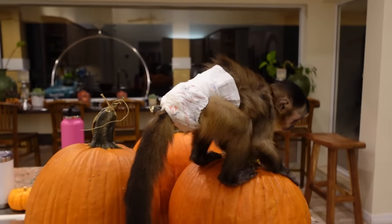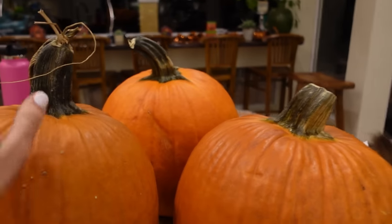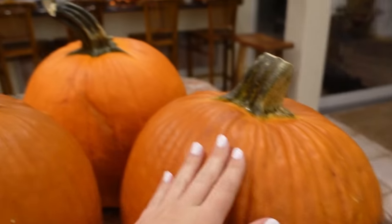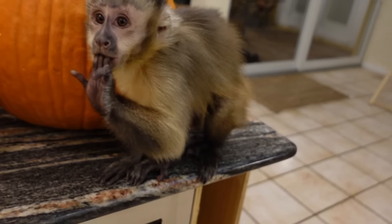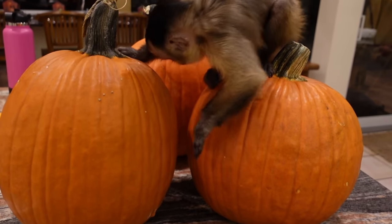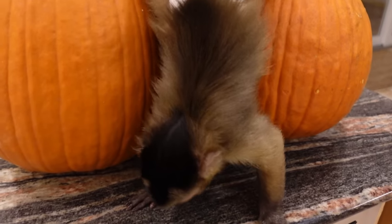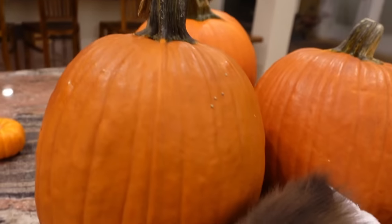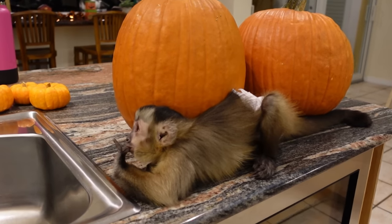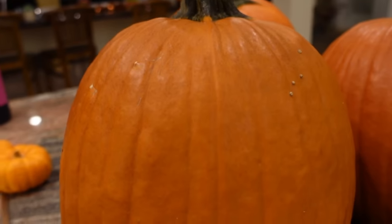We're just gonna put Theo on the pumpkins and let him choose which one he wants to carve. We got one with a big stem, one with a short stem, a medium stem — they all range from different sizes. Theo is inspecting the pumpkins, figuring out which one is the best one to carve. I think we have a winner — Theo seems to be hanging out next to this one.